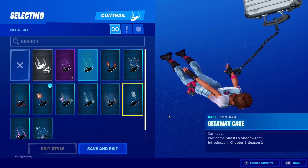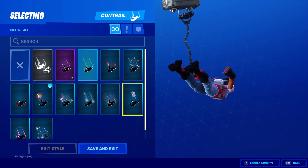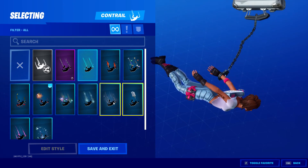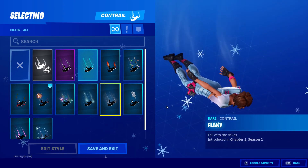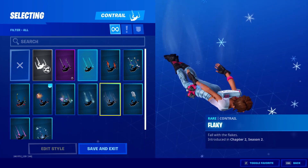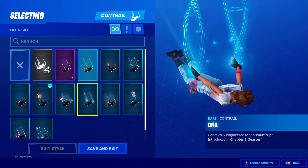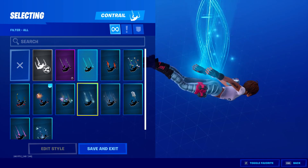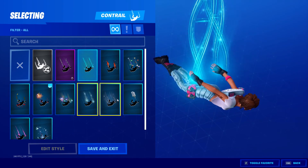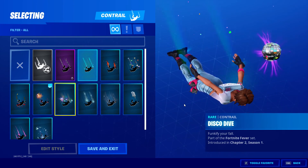This one was from this season — just a briefcase. Flaky, full of flakes — I'm sure they should have released this at Christmas time, but whatever. DNA — as you can see, DNA strands. Disco Dive — disco balls.